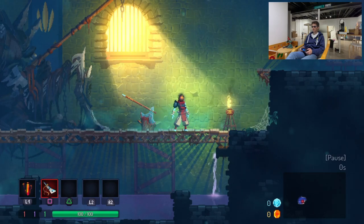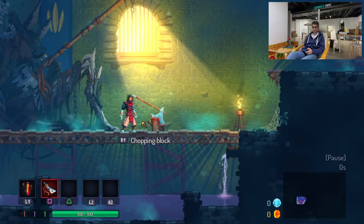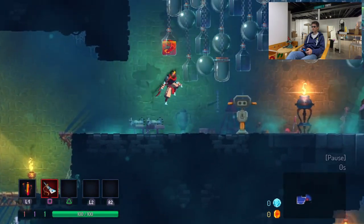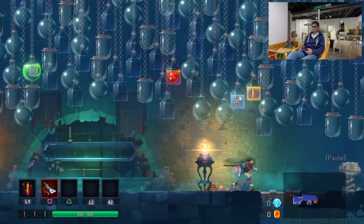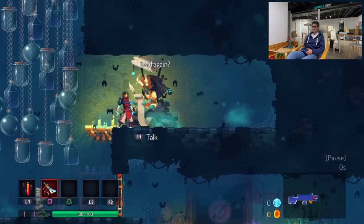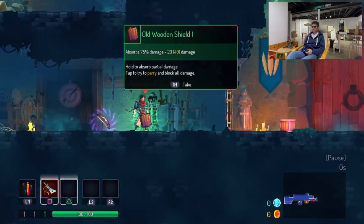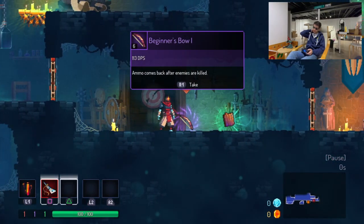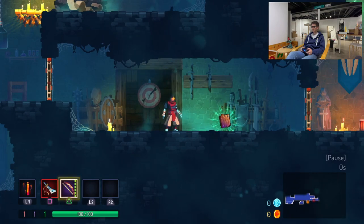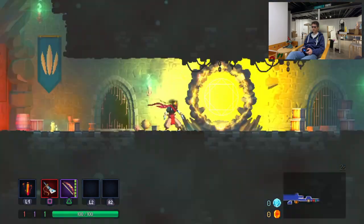Here we go. You can see in the lower left corner I've got some options — L1 is my healing potion, Square is my main primary weapon. This guy keeps track of your deaths. Open the door and we're presented with our initial options for your secondary: do you want a weapon or do you want a shield? I go with the bow — I like the bow. So now Triangle is my bow. Open that door — it's locked.